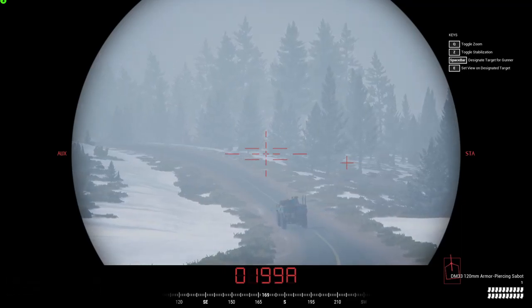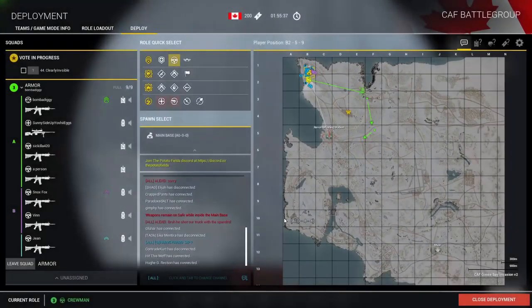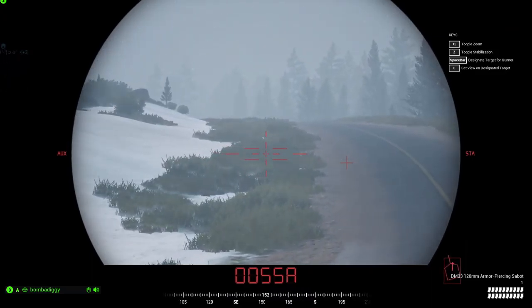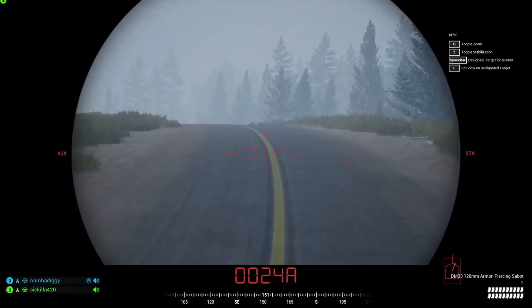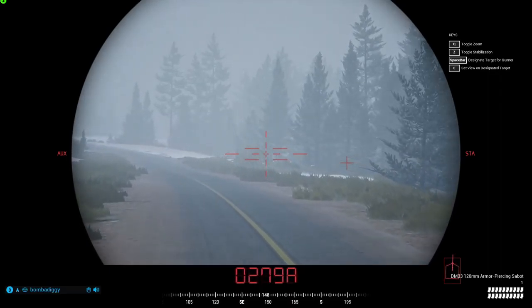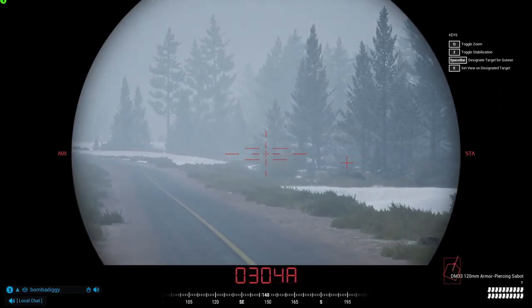Hey guys, back with another Squad video. In this video we're rolling out with the Canadian Leopard tank. We moved out to go hunt for the enemy armor and we found it — engaging T-62s and BMP-1s at the same time. Pretty crazy video, hope you guys enjoy. I don't want to get hit by a mine. Center on deck, all systems online — yeah, that won't be very fun.